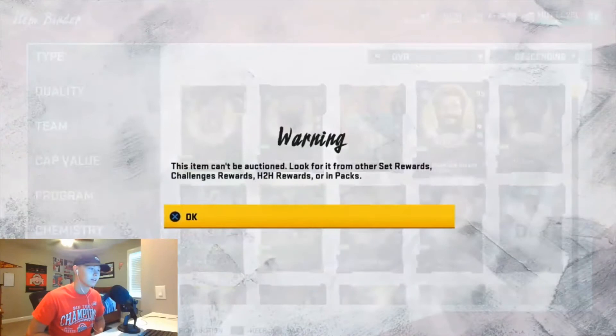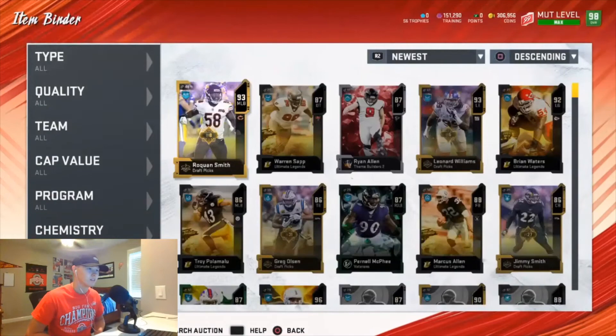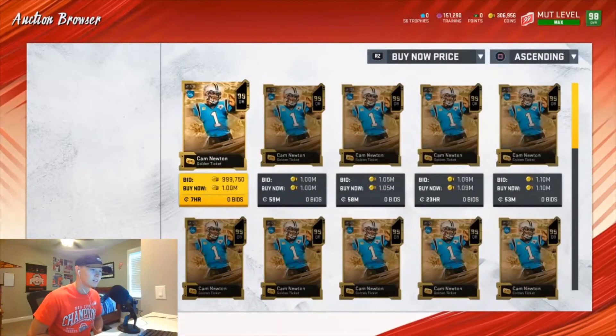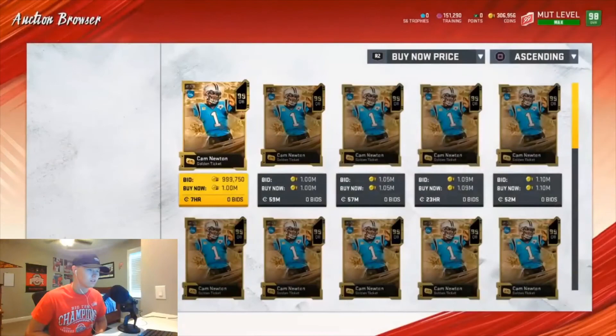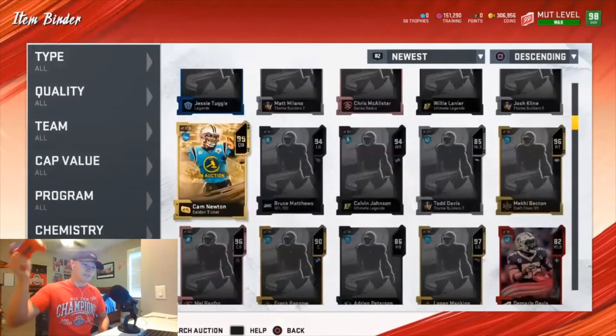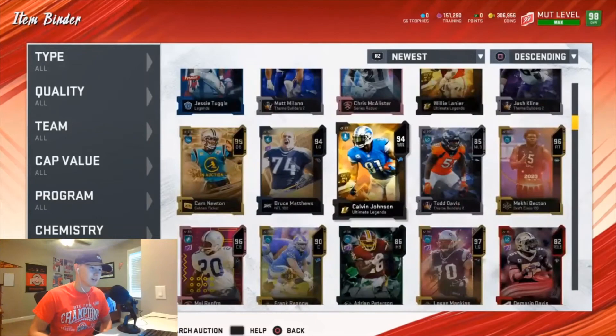Listed it there — should sell pretty fairly quick. Is it gone now? No — wait, it's gone? No way, sold that fast! I think we did pretty good honestly. If he places a thousand or a million — but mine will probably sell because he's on seven hours. We made our profit back, so that's what we want to do. We pulled a Golden Ticket!